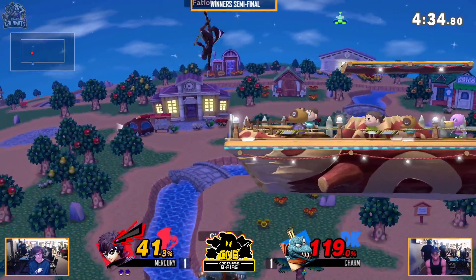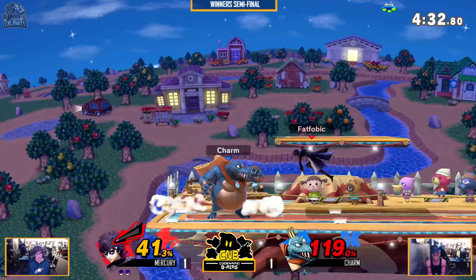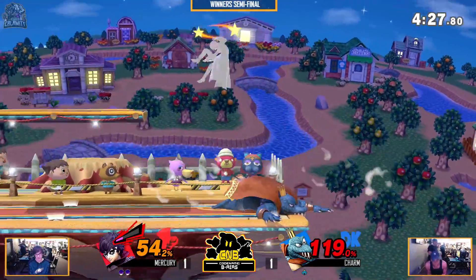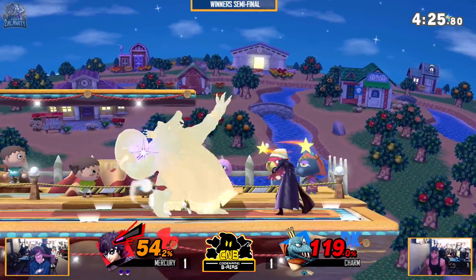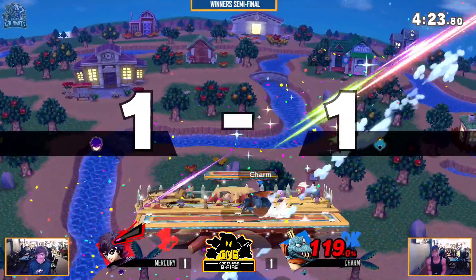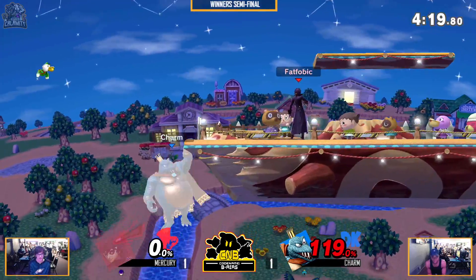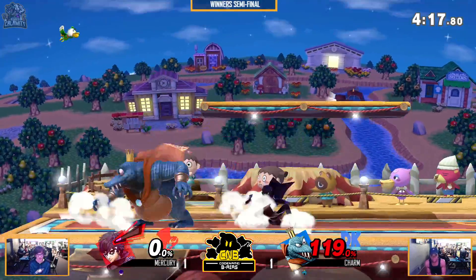Charm is really struggling to get off ledge. And also you can just be more aggressive for longer. The stage pick makes sense against Mercury, absolutely. But Mercury is just — oh, he has a shield break. This will even it up stock-wise. Yeah, he still had 119 on his last stock. But once again, Charm knows how to kill at zero — that's what I'm saying.